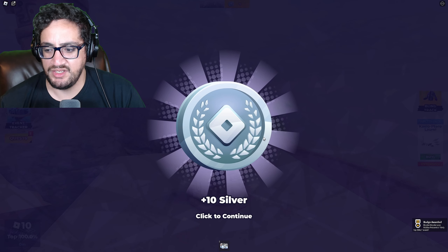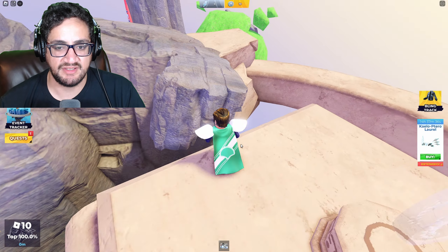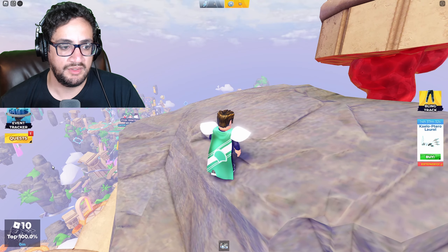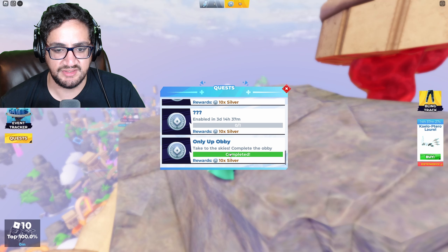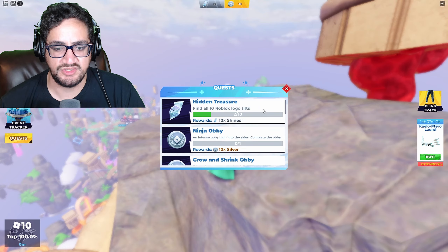We get a little coin — silver — plus 10 silver. What do we get to use the silver for? Maybe we get items in this event like we did in the last event. I'd assume so. There's another little tracker here — which one is it — completed, okay cool!